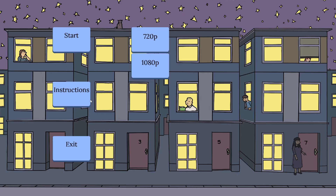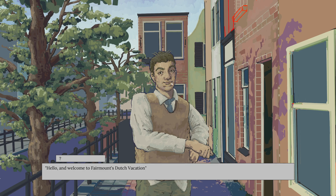I clicked a number of times. So now there's text down here — I guess it's a little buggy or something. It says: 'Hello and welcome to Fairmount's Dutch Vacation. My name is Martin. I'm actually not in this demo of the game, so I thought I'd stop by and say hello and give you some tips.'